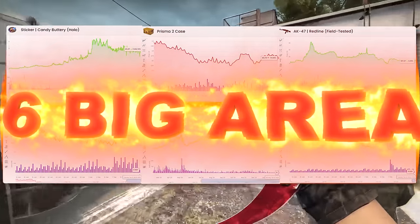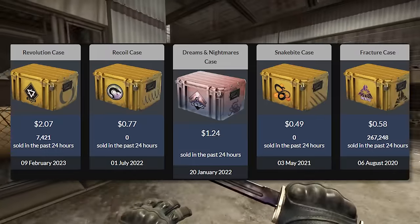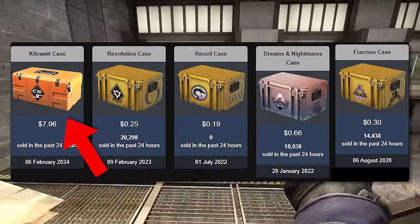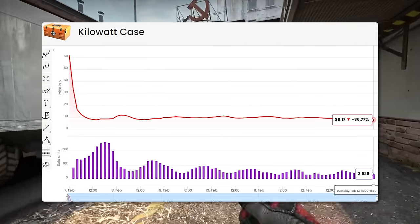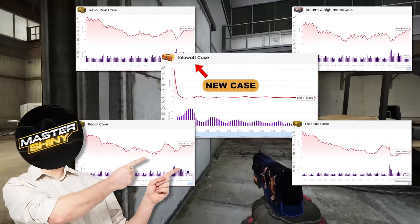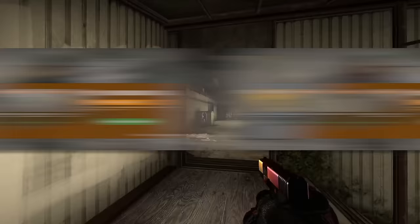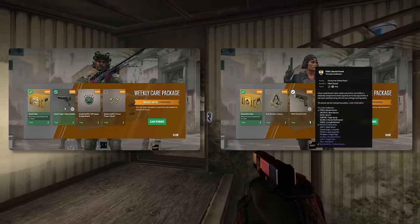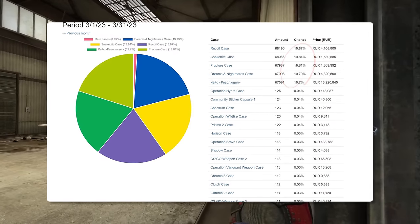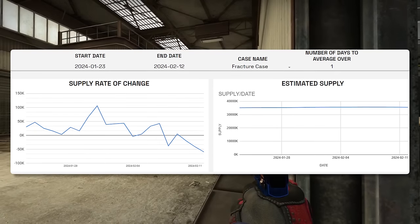Today we're going to be breaking down the six big areas of CS2 investing, starting off with the active duty cases. If you're not familiar, we just got a brand new case — the Kilowatt case — and it's now in the active duty cases. It makes up these five cases right here, and all of these are actively dropping. That means when you level up your weekly drop, you've got a 99% chance to get one of these cases, so the supply on these cases is absolutely massive.